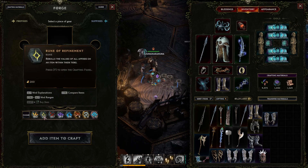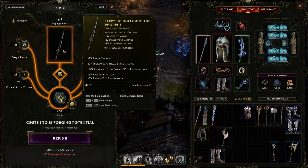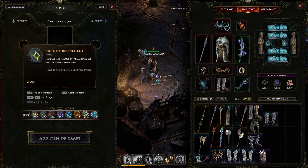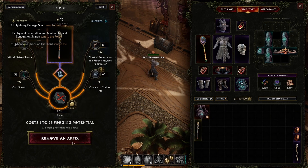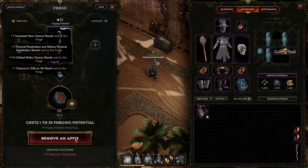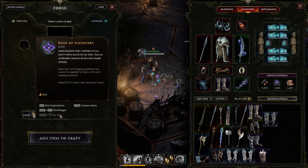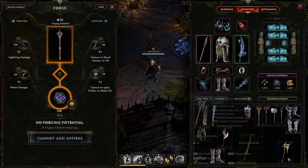Rune of Refinement re-rolls all of your affixes to a new roll within their range. If you dislike a low roll on one of your affixes, you can use one of these to re-roll all affixes in hopes they all roll high. You need forging potential to re-roll, so keep that in mind. Rune of Removal removes a random affix from an item and salvages all of its shards. Use this when you want to remove an unwanted affix and are willing to risk removing a desired one — you can also use it to salvage all shards from an item at a 100% return rate. Rune of Discovery adds a random tier 1 affix to all empty affix slots without using forging potential; use this when you have an affix you want but are looking to fill empty slots.